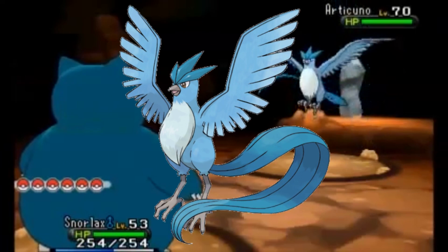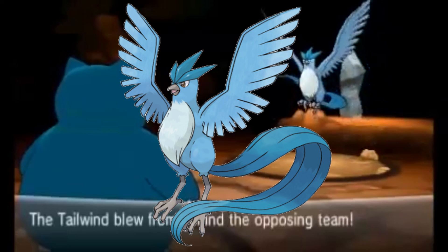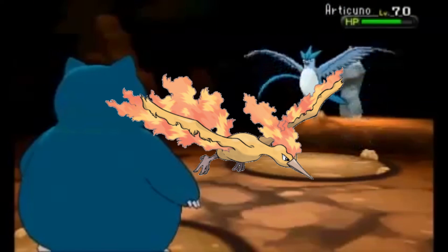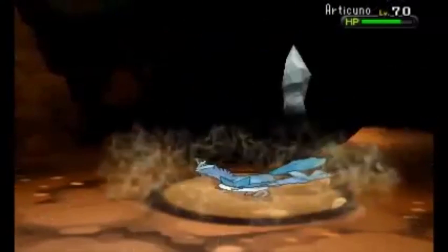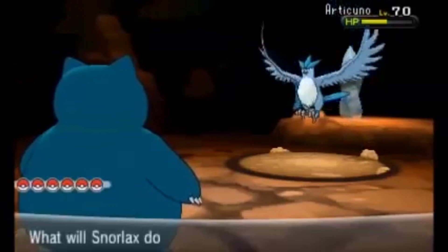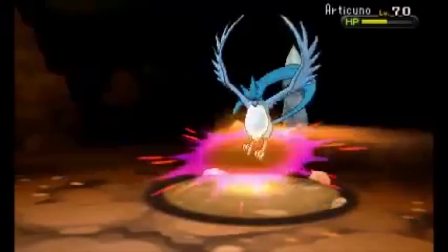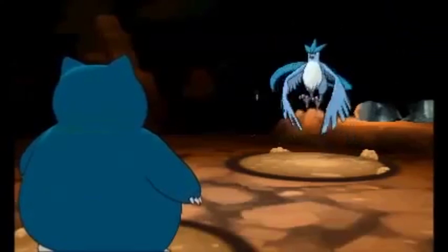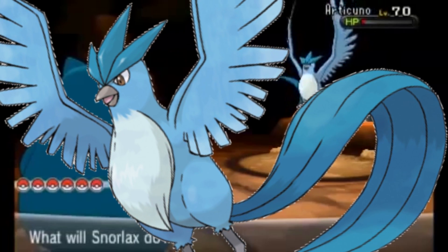Out of the three legendary birds, Articuno stands out the most because it has the most unique design given the subject matter. Moltres is Fire, so it translates to a fire bird. Zapdos is Electric, so it translates to an electric bird. However, Articuno takes this one because its design of its type is actually more imaginative — we really don't have a visual representation of what an ice bird would look like. Not saying Zapdos is a bad design, but Articuno is way better than all three of them.